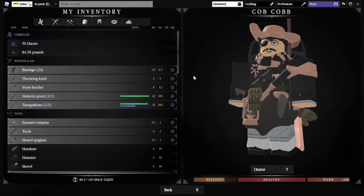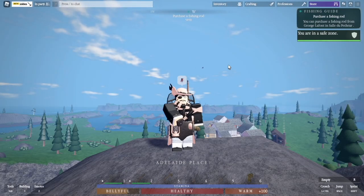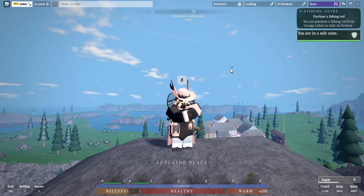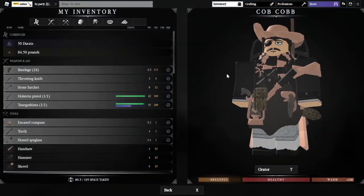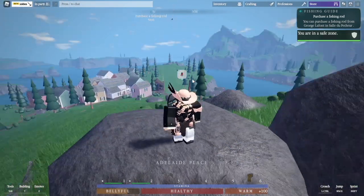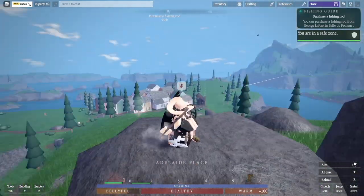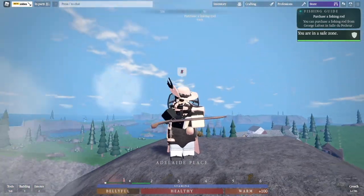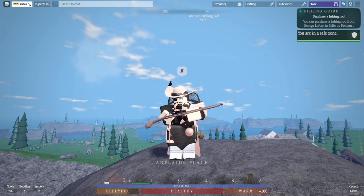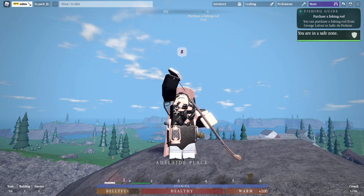Essentially with a munition pouch, if you have loose lead balls in your inventory, you hold F to load them into the munition pouch, and you hold E to remove them. With a munition pouch equipped, you can load a gun 2 seconds faster than if you didn't have one and were using loose lead balls.